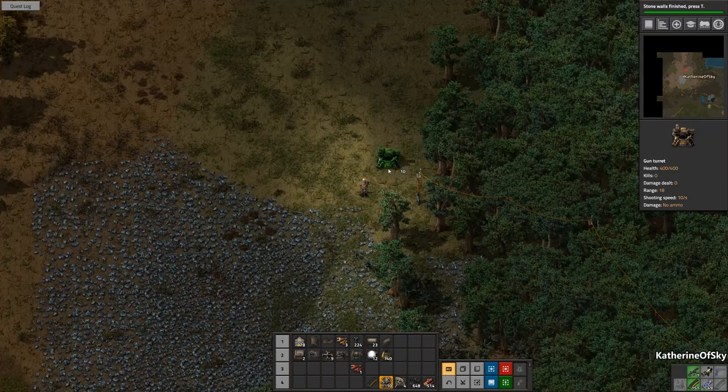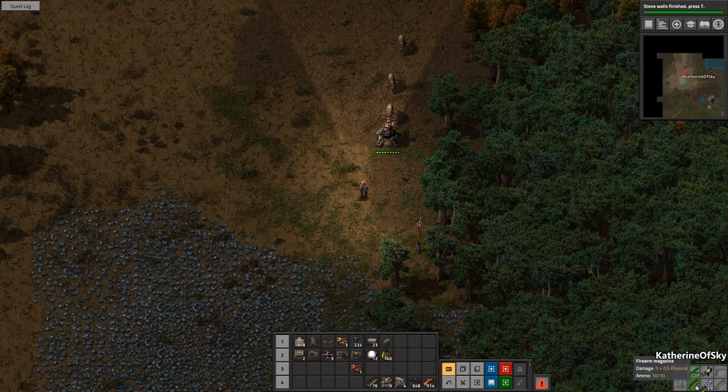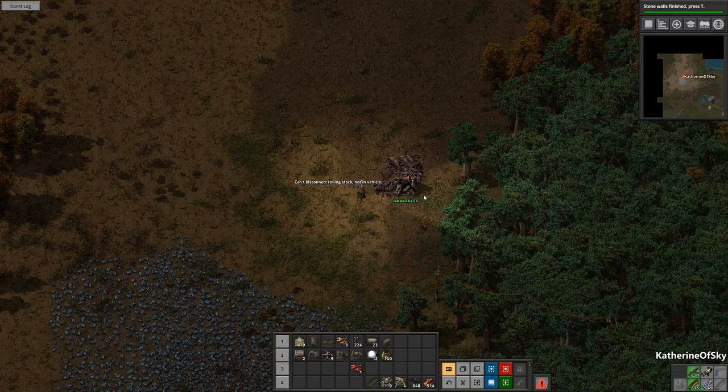I'm going to put a turret down — turrets do not need electricity, just so that you're aware. There we go. Wow, oh boy. I really need to place one there. So I'm going to put a little— oh my God, you can hear them screaming. They're really terrifying.